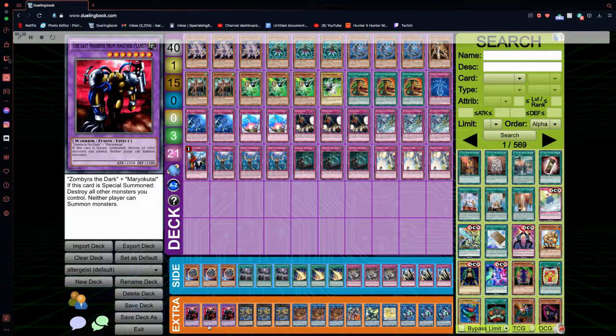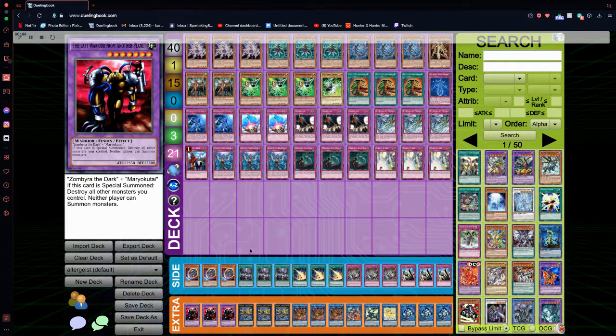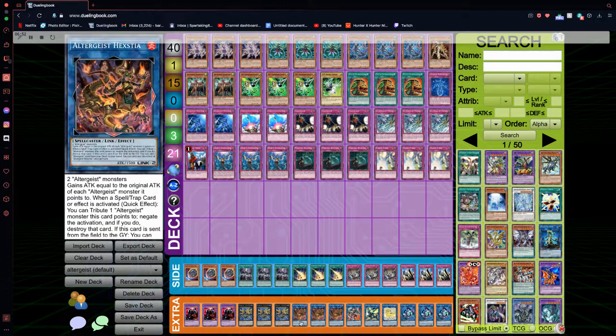On to the extra deck. We have Triple The Last Stardust from another planet along with Triple Raidraptor Ultimate Falcon. We have no way to summon these cards, so this is for a tech option — you guys can run Waking the Dragon in the side deck, and if they pop it you can summon one of these. That's why we're putting those there. Next, we have Triple Altergeist Hextia, obviously the best card in your extra deck — you go into this card a lot. Don't underestimate Hextia; of course you can always OTK with this card as well.